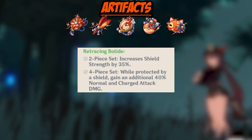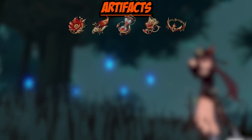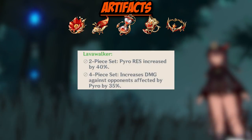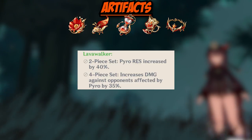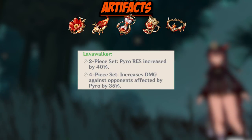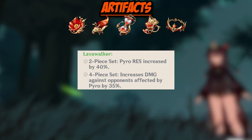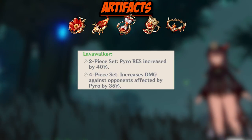The last artifact set I'll talk about is the Lavawalker set. You should only really consider running this if you have a good four-piece set or if you just like to burn everything. The Pyro bonus is very nice and it focuses Hu Tao on just applying Pyro without causing elemental reactions. It's a much easier playstyle for new players, so if you're new and got some Lavawalker pieces, use this set as kind of some training wheels.